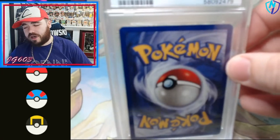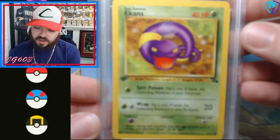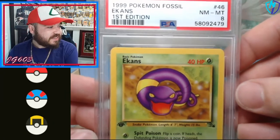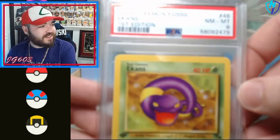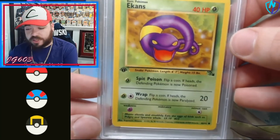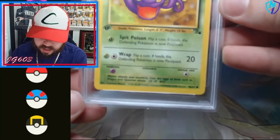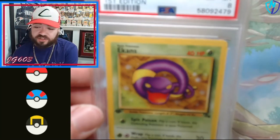Drumroll please — metaphorically, or maybe literally. We have got a PSA... Psyduck! And it's an 8. Oh, cheese and whiskers, man — that's tough. Part of me says we're due to pull a decent graded card at some point; the other part says we're never gonna pull a decent graded card. First edition is an absolute dub, we do like the PSA, but an 8 for a common — you can tell because it's got the circle, not the diamond at the bottom. I think we definitely could've done better.